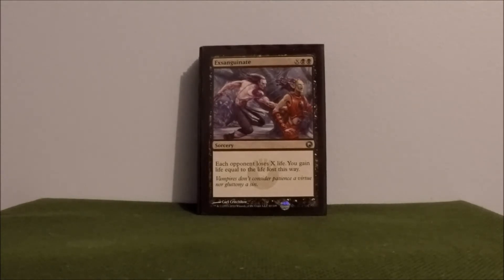Exsanguinate — some people's favorite card, and a lot of people also hate it. Two mana and X. Each opponent loses X life and you're gaining a lot of life, especially if you have some of those double mana generators and there are a lot of players.